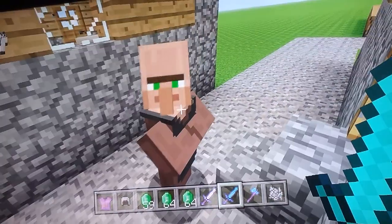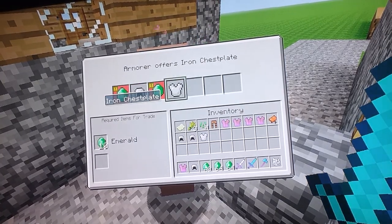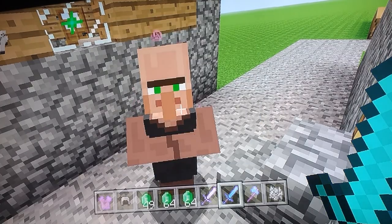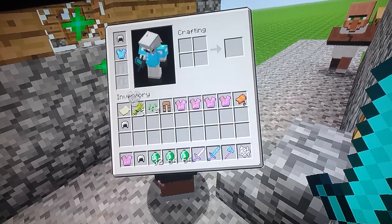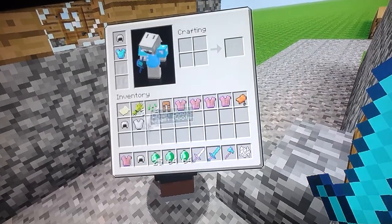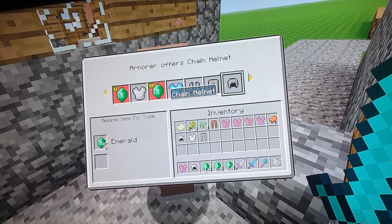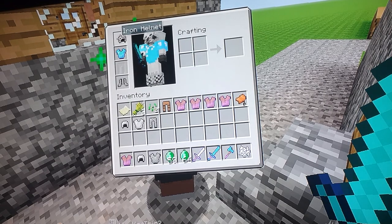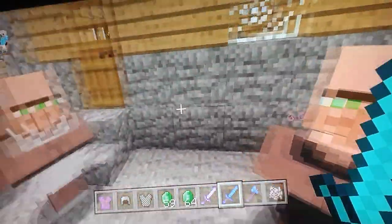Let's see what armor he sells — he's all happy now. My chest plate — chain boots — he sells the full set, that's quite cool.